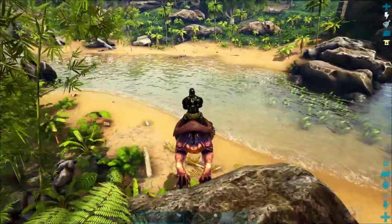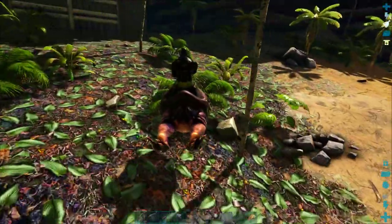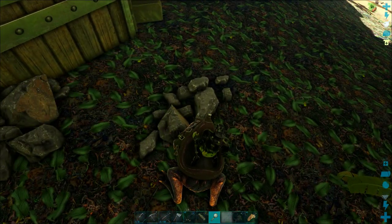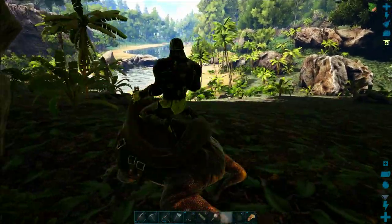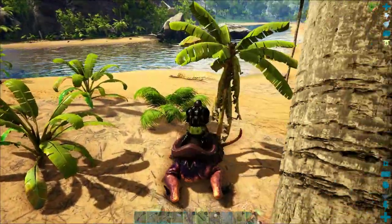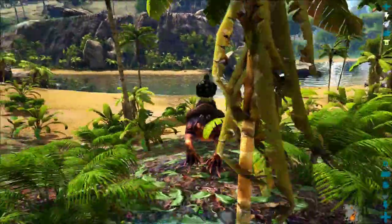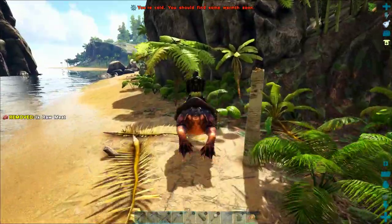You can tame an iguanodon using tranquilizers and it's actually really easy to tame because you can immobilize it with a bola. But what I'm going to do is use my fancy taming pen that I've built, clearing out a couple of trees that are in the way. I'm also using a magnifying glass throughout this episode — you can use it to identify what you'll pick up from different resources like boulders, trees, and bushes.